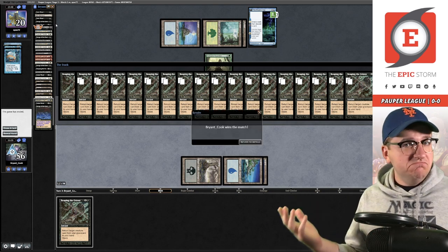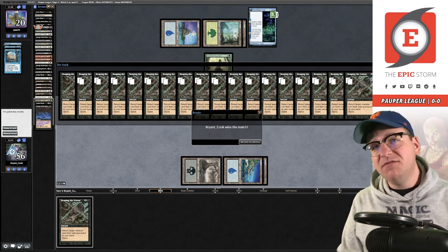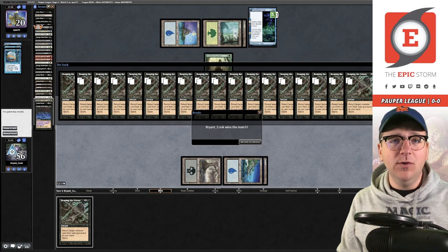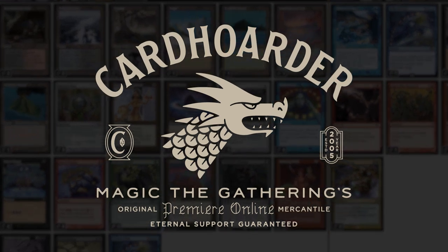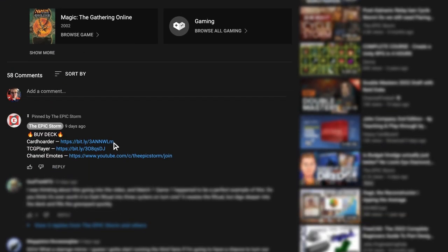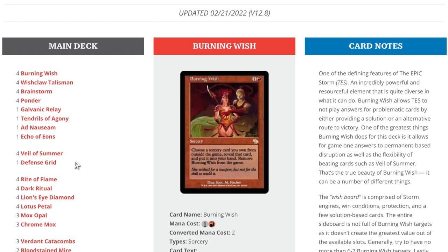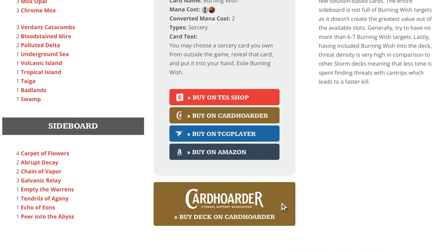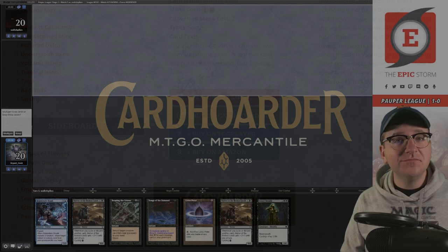With Card Hoarder, renting your favorite combo deck has never been easier - there isn't a more affordable solution for Magic Online. Want to play the deck in this video? Check out the pinned comment below to easily rent the deck from Card Hoarder. Did you know you can rent The Epic Storm from Card Hoarder for as little as seven tickets a week? We've made it simple by including a button to rent the entire deck at theepicstorm.com decklist.